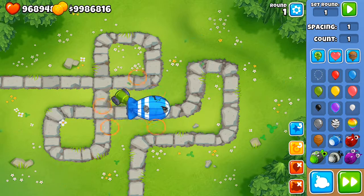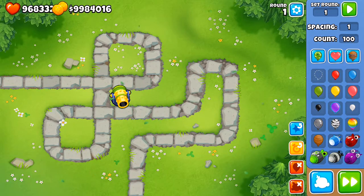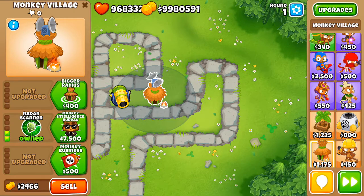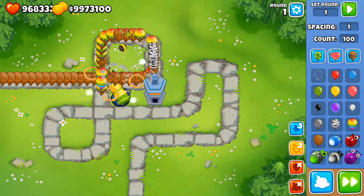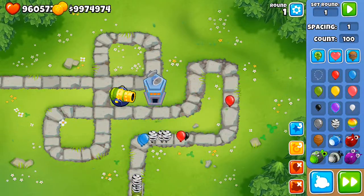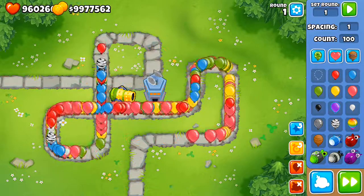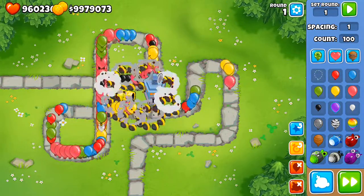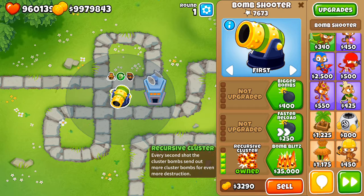For MOAB popping power, the bottom path is where you want to go. Sending out 100 rainbows, and enhancing it with a 0-3 village to pop anything - the Recursive Cluster does a lot of damage. It's going to get heavily overrun but does a lot of damage against ceramics and rainbows. It activates every second shot, which is still very effective.